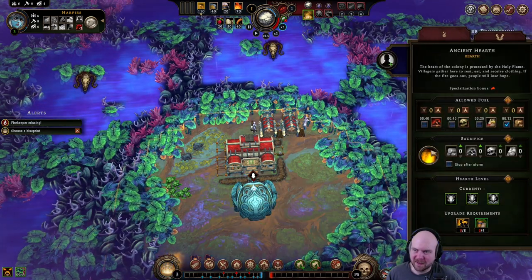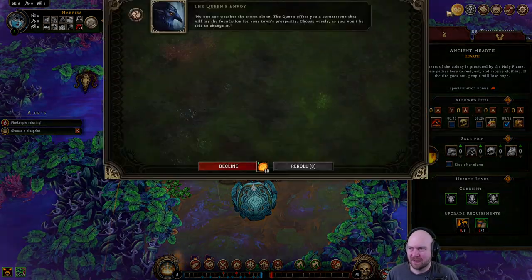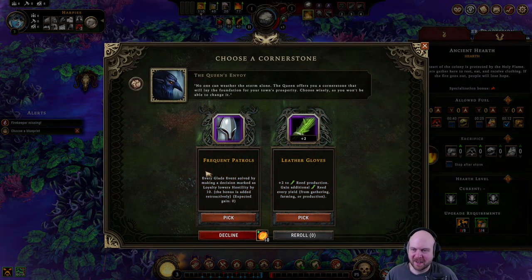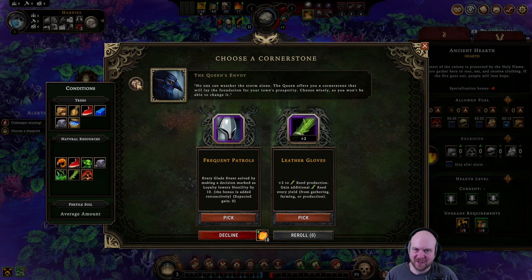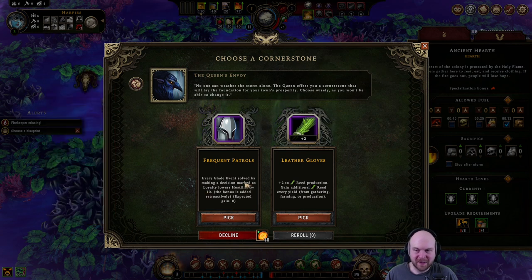Dark keeper missing — that's okay, we'll just keep an eye on this with our special eyes. Plus two to reed production. There are reeds on this map. Every glade event solved by making a loyalty decision lowers hostility by ten. Oh, that's applied retroactively now? That was always applied retroactively — I'm thinking of protected trade.